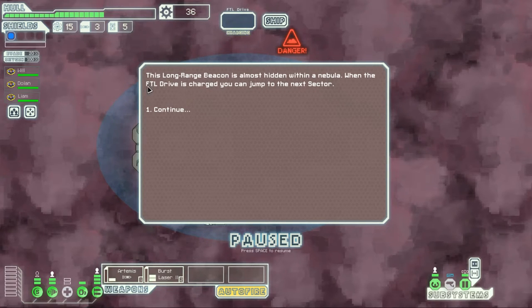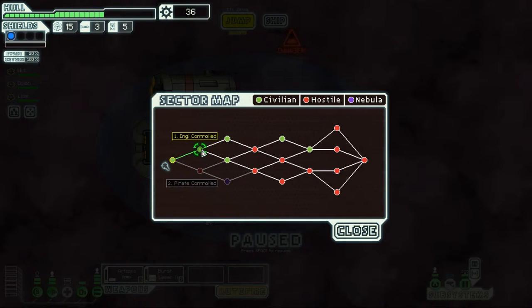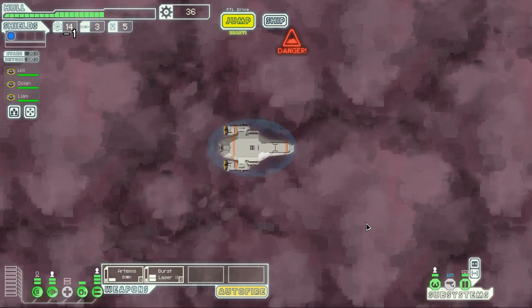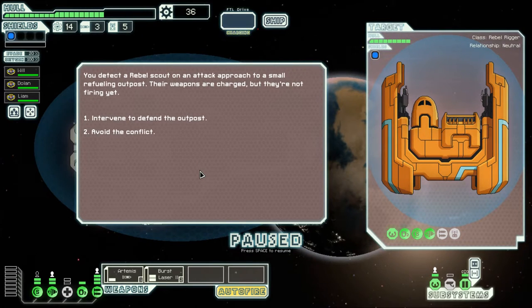At the sector exit beacon there's nothing here. I could leave now, but because the exit beacon is inside a nebula, it's almost always worthwhile to visit more beacons — we don't have to deal with an ASB, which are anti-ship batteries shooting at us from a distance. So we'll explore more, even though we'll have to fight a rebel ship to get back.